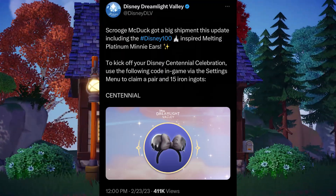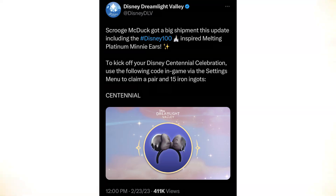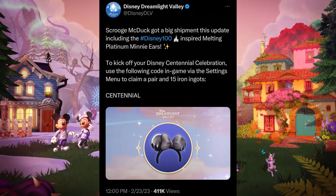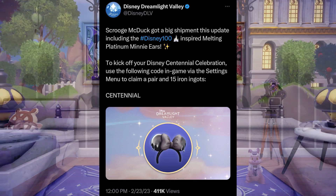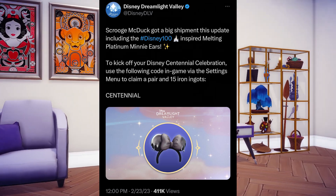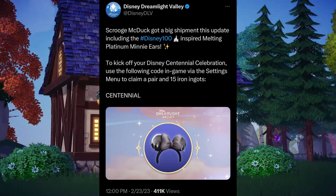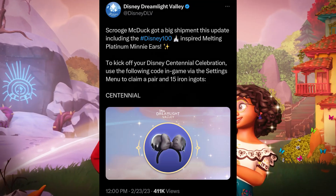Next up, Disney Dreamlight Valley tweeted that Scrooge McDuck got a big shipment this update, including the hashtag Disney100 inspired melting platinum mini ears. To kick off your Disney Centennial celebration, use the following code in-game via the settings menu to claim a pair and 15 iron ingots. The code is Centennial.